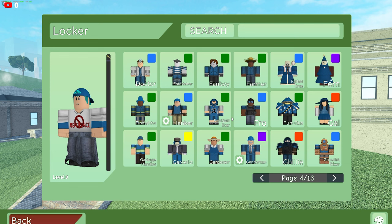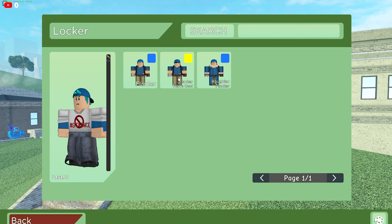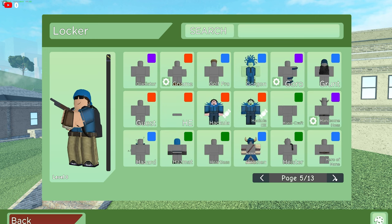On to page four — not too bad of a page four. We do have Garcello, and that's the one I mostly noticed. I'm pretty sure he might have the Flanker — yeah, we have Flanker, that's cool also. Another cool item.